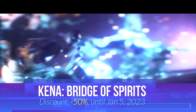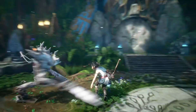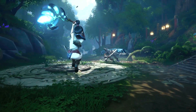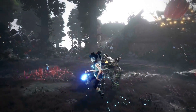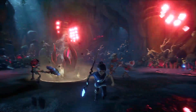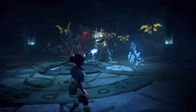Moving on to Kena: Bridge of Spirits. Kena: Bridge of Spirits is a third-person action-adventure game where the story follows Kena, a young spirit guide who uses her magical abilities to help deceased people move from the physical to the spirit world. The player uses Kena's staff for attacking enemies and her pulse ability for defending against attacks. The player is also tasked with collecting small spirit companions known as the Rot, who help to complete tasks and battle against enemies. Kena: Bridge of Spirits is currently on a 50% discounted price.